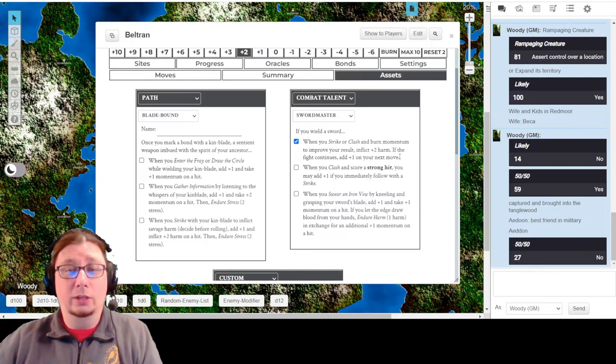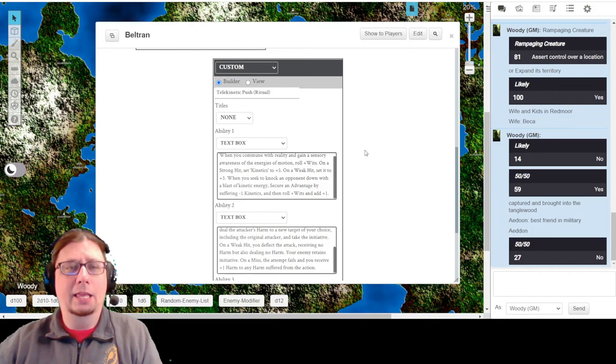I also chose to go alongside with that: Sword Master. That comes with one of these unlocks already - when he chooses to Strike or Clash and burns momentum, you get to inflict two extra harm, which is super nice. If the fight continues, he can add plus one to the next move. So if that doesn't finish the fight, it's like a finisher sort of move. Most likely that's like once per session or per combat situation depending on how far apart the combats are.